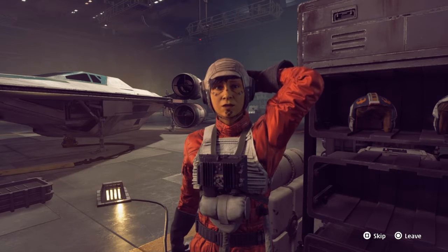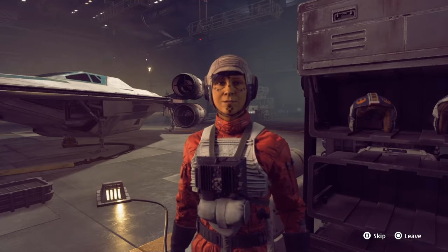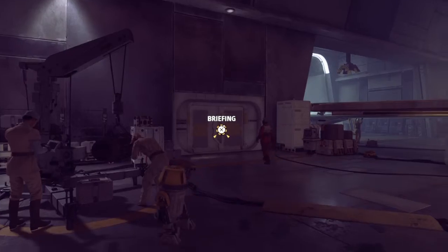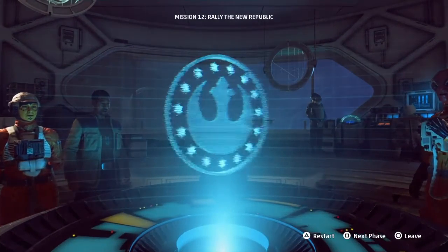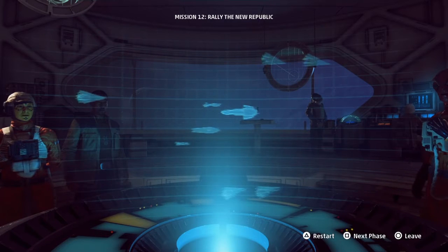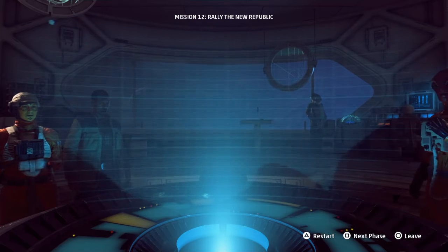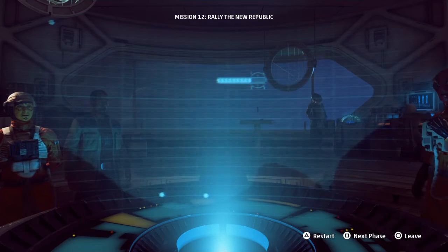Our next steps are unclear. Like walking into fog. Better get to the briefing room. Let me speak plainly, Vanguard Squadron. We're in trouble. We have the Overseer behind us and Imperial reinforcements moving to cut us off. There's no way we'll fend them off. We need to send a distress call to our allies in the New Republic and hope they can reach us in time. The problem is, we're wounded and outnumbered.